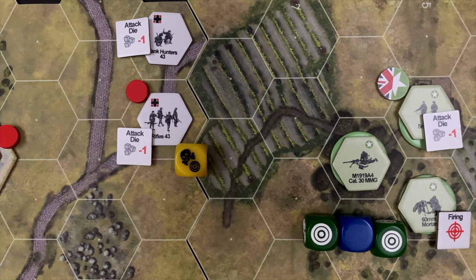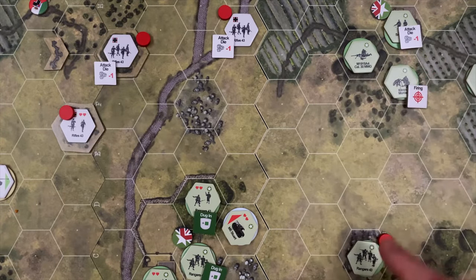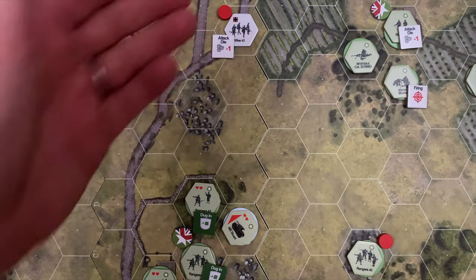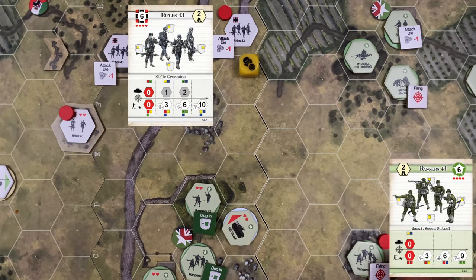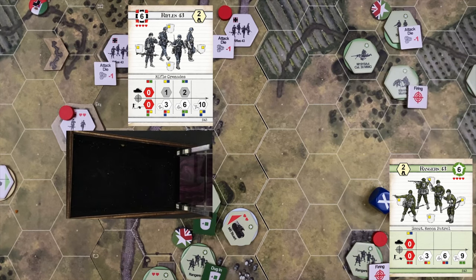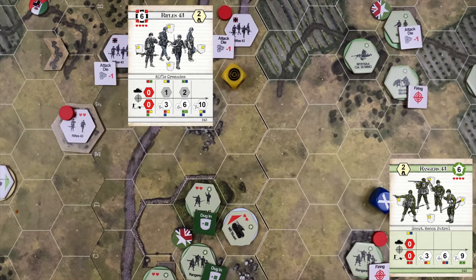The US have the initiative in the operations phase so they go again. Zooming out — the machine gun will get a chance to fire when Germans advance, so the focus is on firing while the squad is in the open. The Ranger squad opens fire on the Germans in the open: a red and blue die for the US. Germans have very little defense — no terrain factors, straightforward combat. Attack result: a hit and two suppressions. The German rifle squad nixes the hit, but is suppressed — unable to advance.